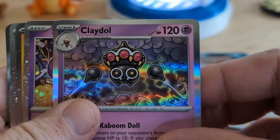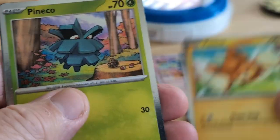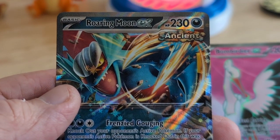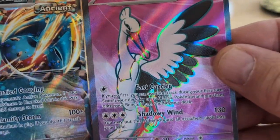So in our shiny pulls, we got our Claydol, our Synthy, our Pommy, our Panko, our Bombardier, and a Roaring Moon EX. Not bad, I think.